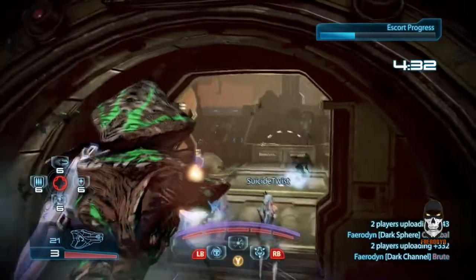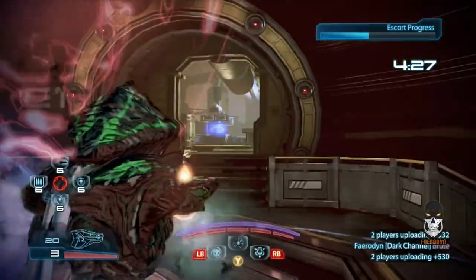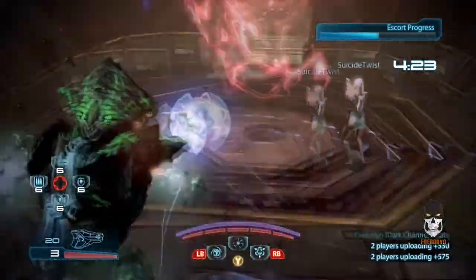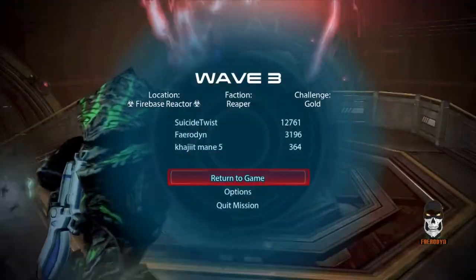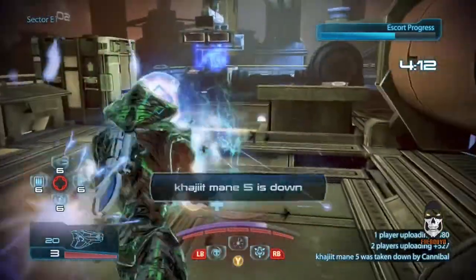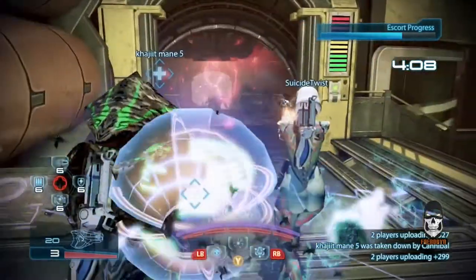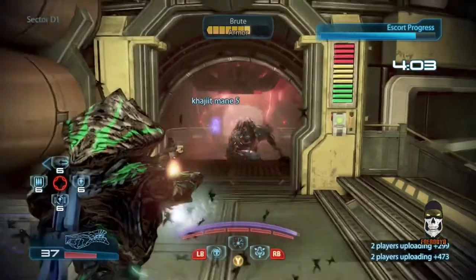For the Mass Effect 3 multiplayer here, I'm playing as one of the Adept class characters. A lot like the Andromeda multiplayer, you get all these different characters to choose from because there are so many powers in the game. What they do is select three power presets for each of the characters.